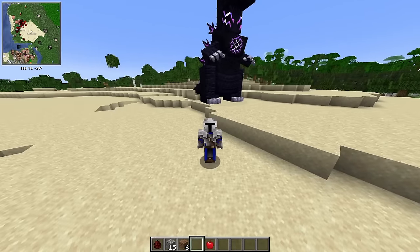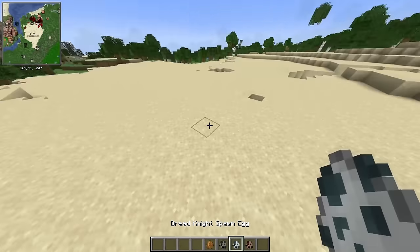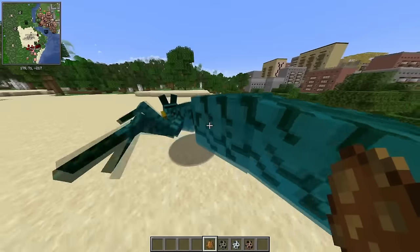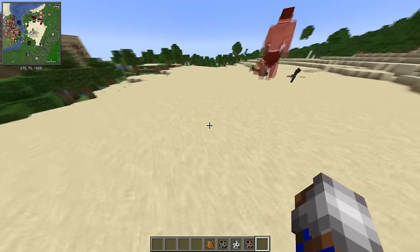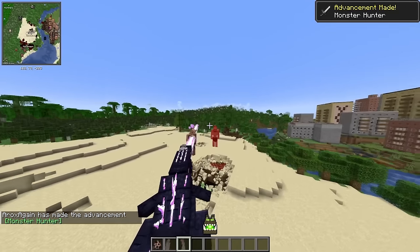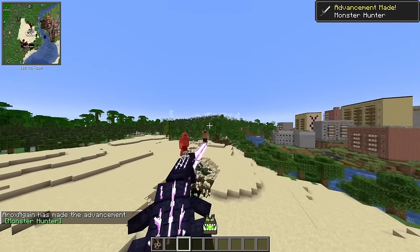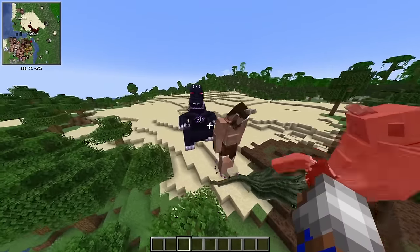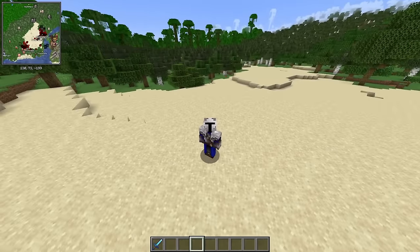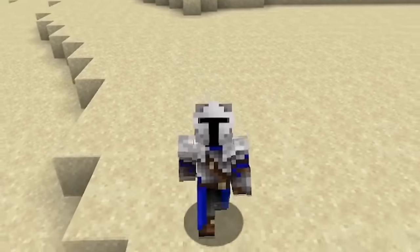But Ice and Fire isn't all about dragons — we've got cyclopses, dreadknights, hydras, and mermex. Kill them, Tremor! Kill them all! You're the king of the monsters! You're king! Wait, hold on — if you ask me, I think this fight is in need of some better visuals.